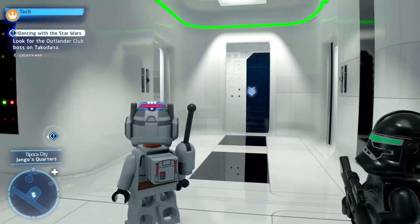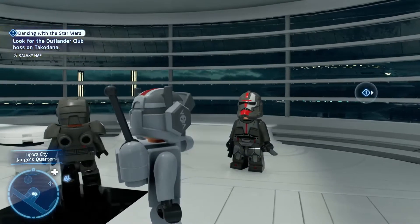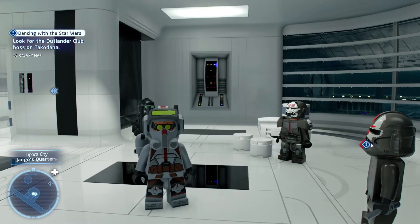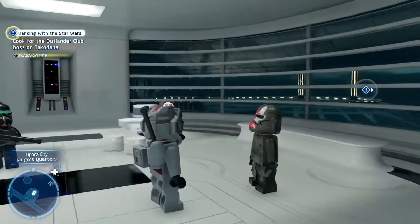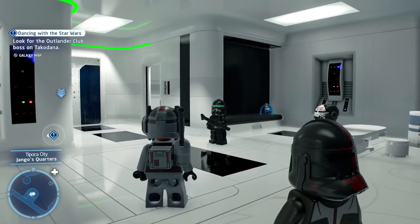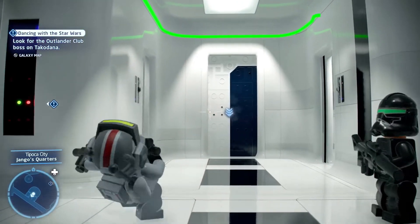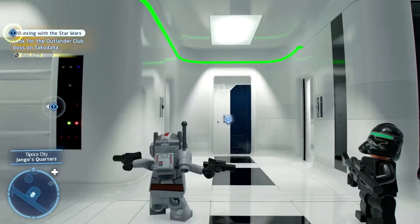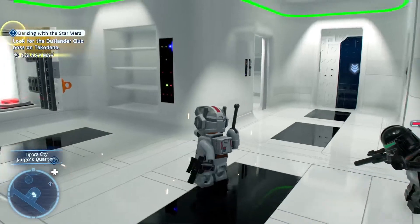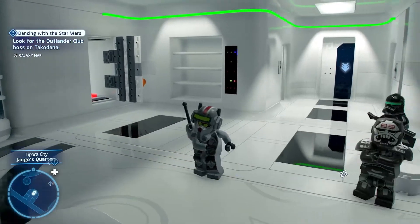Next we have Tech. These characters are basically model rips from their Lego set designs, which means Tech actually has the obnoxiously large helmet — though I think it's scaled down a bit in-game. Obviously he has his dual pistols, a downstrike attack, a standard punch, and a flying kick.